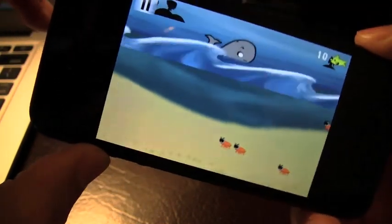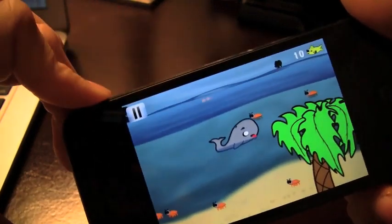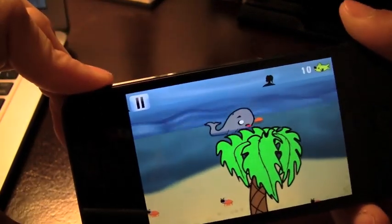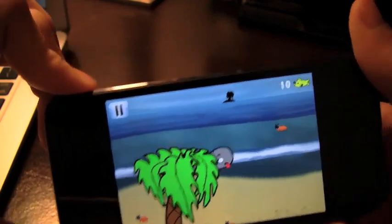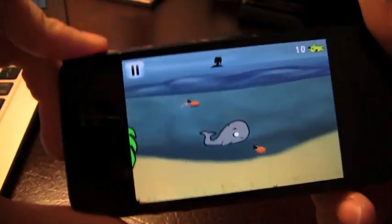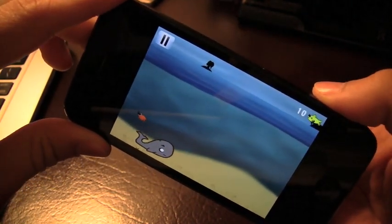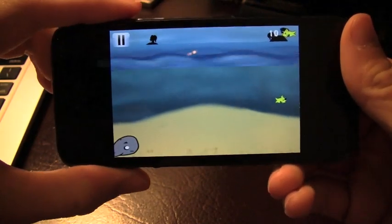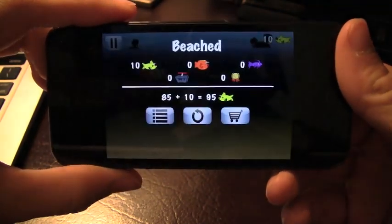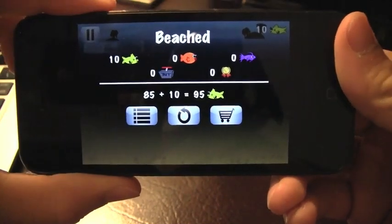There's a hint that says go too slow and get beached. Here are some obstacles I should avoid — I just hit one on purpose, and another one on purpose. You're not supposed to hit those. The top right-hand corner shows how many fish you've gotten. If you go on the beach you will lose the level.